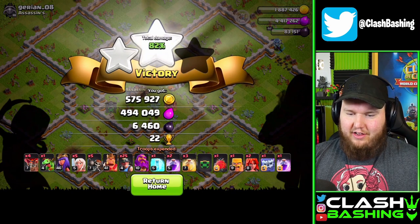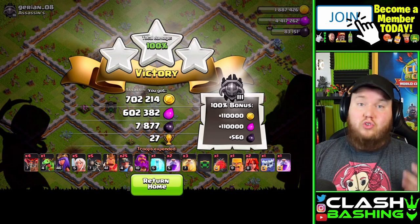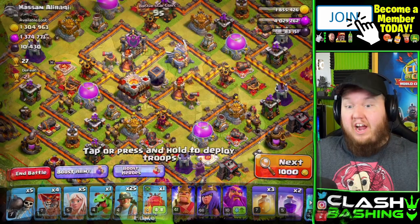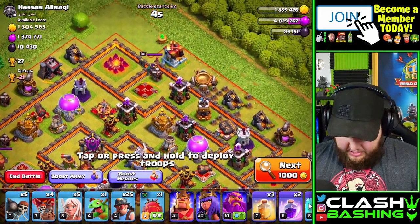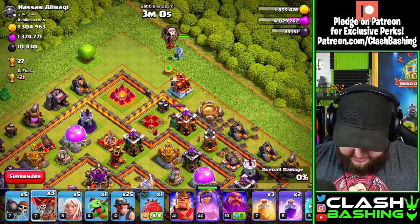We had one Healer survive — I thought they all got taken out! Beautiful. We get 700k gold and 600k elixir. Let's keep doing that to get our King upgrading and get some building upgrades going. Look at this next base — we're going to drop the blimp right on the Eagle. We'll start with a Queen walk to deal with the enemy Queen.